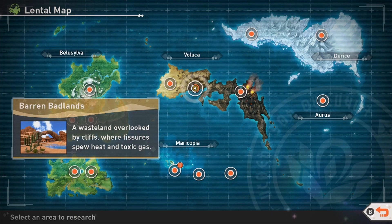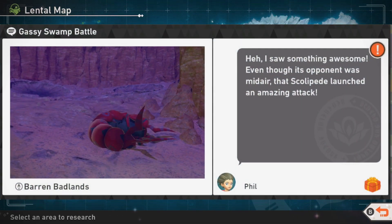Once you've done this, Phil will give you the request which is: that's not something awesome. Even though his opponent was midair, that Scolipede launched an amazing attack.